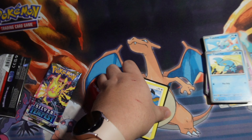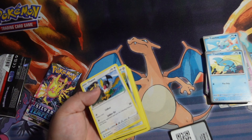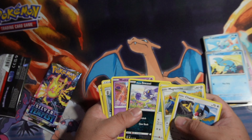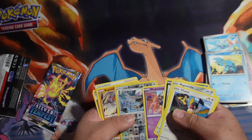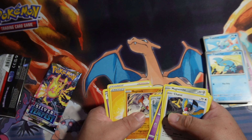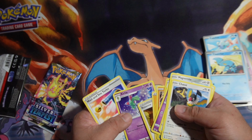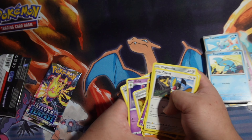Next off — of course, PCG. Here we are. Mystery, Braviary, Regirock. Oh, this one's a normal pack. Roxanne, Trill, and the Wait and See Turbo.